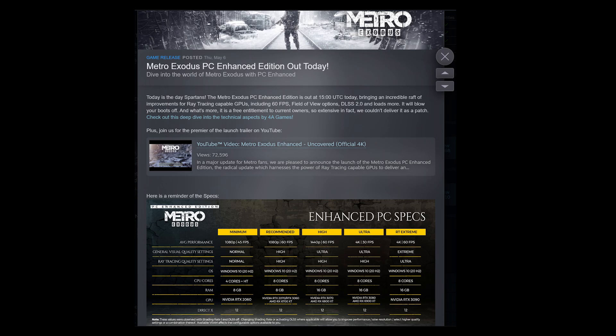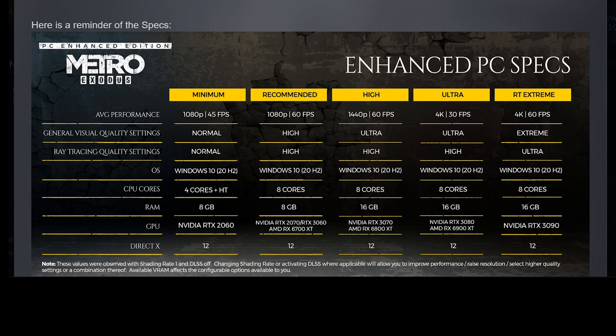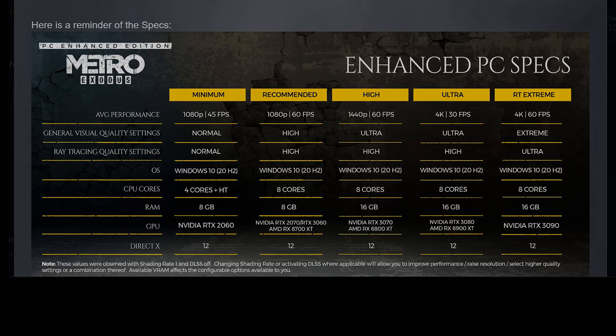And that is that Metro Exodus Enhanced Edition, which is the first ray tracing only game — or at least AAA game, not counting Quake 2 RTX of course — has some very interesting system requirements. Most notably, it requires an 8-core CPU to achieve 60 FPS at anything above 1080p, or including 1080p. And well, that simply isn't true.